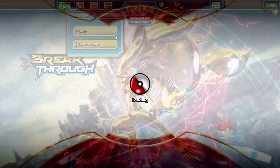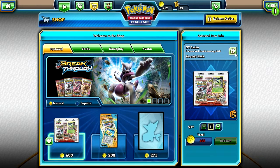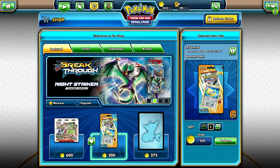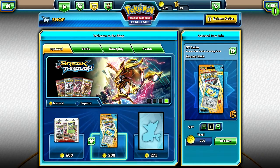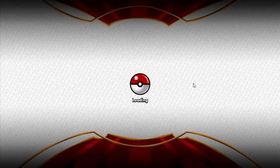If you check in the shop, they sell two new things: this three-blister pack with Celebi, and this Jirachi pack — one card pack with Jirachi, one pack, and a coin. I bought both to commemorate Breakthrough online. So let's see how many cards we got, and we're going to open the other packs too.